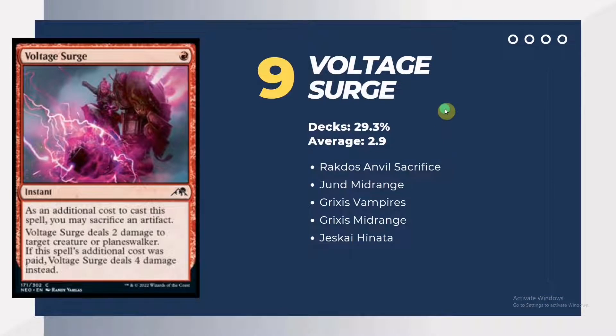Number 9 is Voltage Surge from Kamigawa: Neon Dynasty — an instant. It has the option to deal 2 damage, but sacrificing an artifact gives you the option to deal 4 damage instead to a creature or planeswalker. The deck usage for this is 29.3% with 2.9, or up to 3 copies per deck build. The main deck using this is Rakdos Anvil Sacrifice, where they can have a playset of 4 copies.